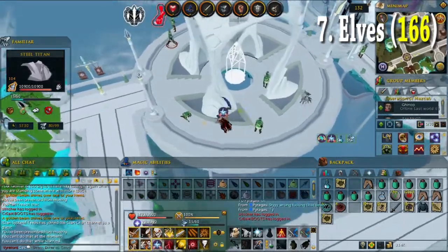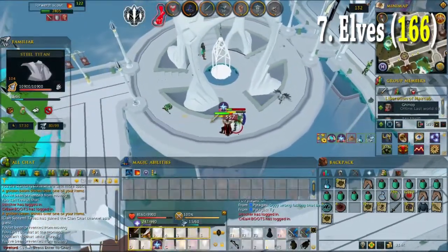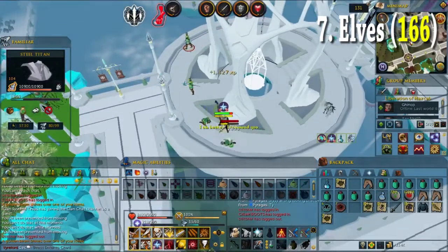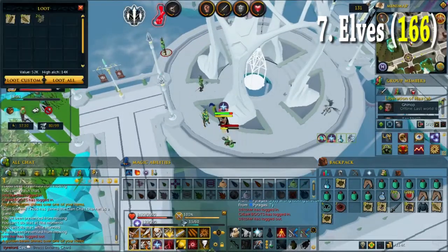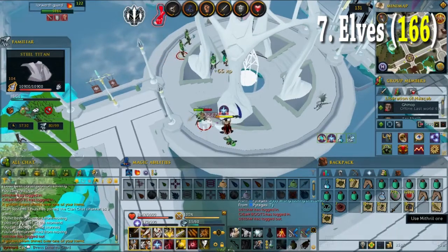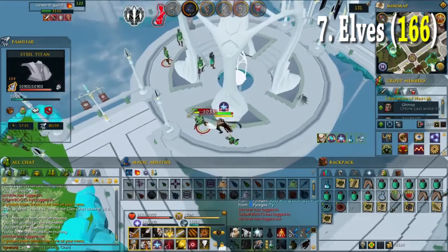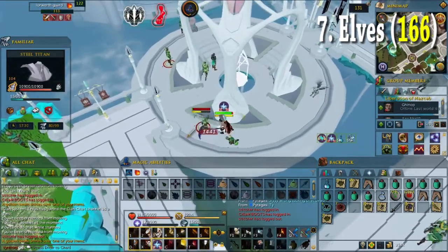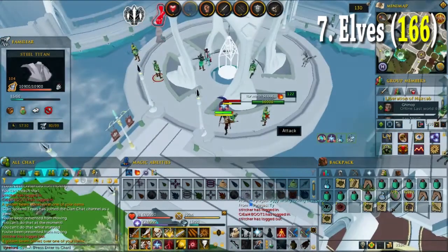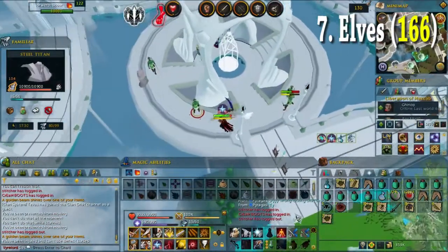My seventh task was 166 elves. As I mentioned in my last episode, I really like this task. Since I bought a Noxious scythe — I don't know how the hell it's called — I'm doing this task way easier and more efficiently. This task took me around 20 minutes and I managed to get 2.3 million GP. This is the task I would do like 5 times in a row, I really like it.